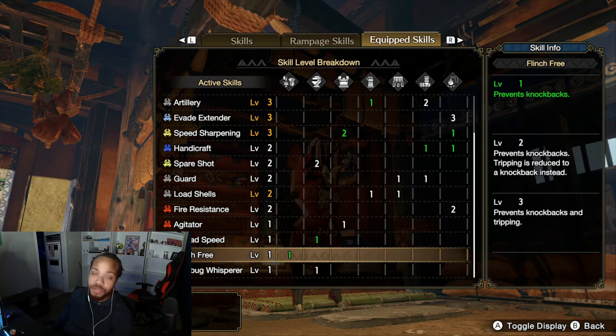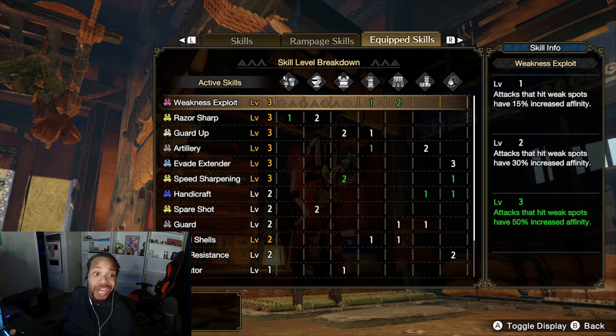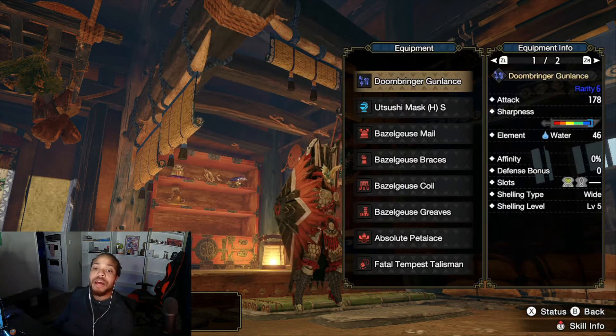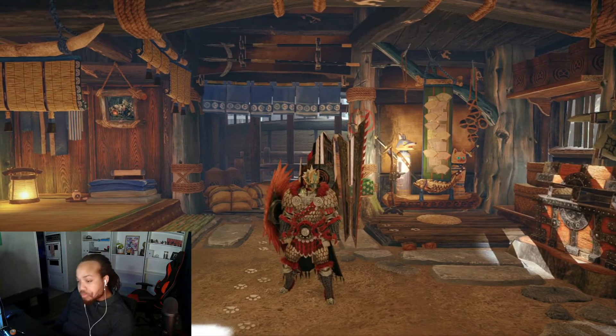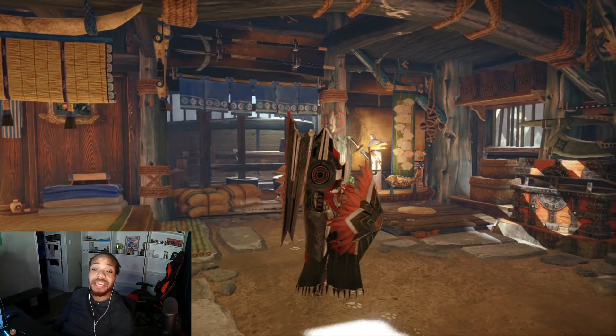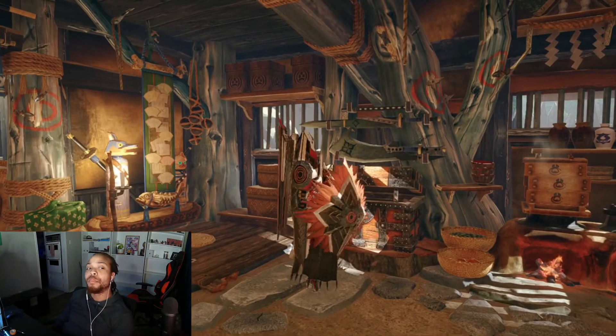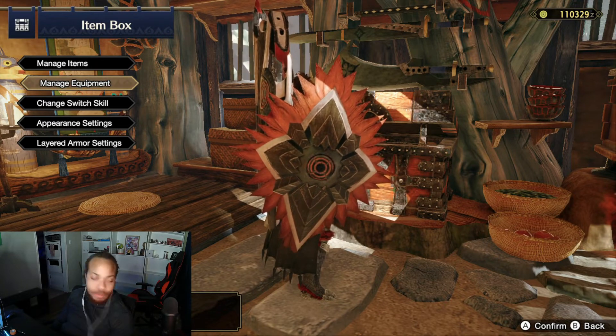Flinch Free is a one-slot gem so you can hunt online without being tripped up by other hunters. Wirebug Whisperer is going to become a mainstay skill on many master rank builds — I only fit one here, but you can trade Weakness Exploit points for more Wirebug Whisperer. That's the wide gun lance build. Honestly I hope Capcom gives wide something more in Sunbreak to keep up with long and normal, since normal has a larger clip size for better Bullet Barrage damage.